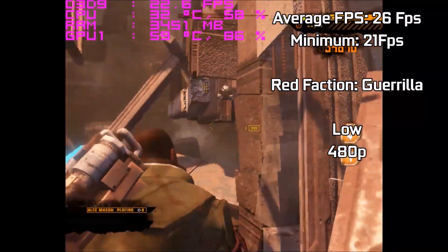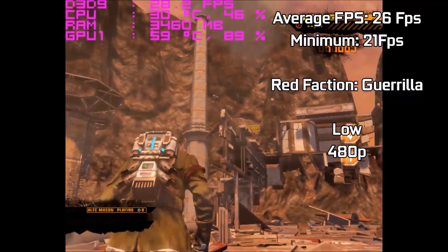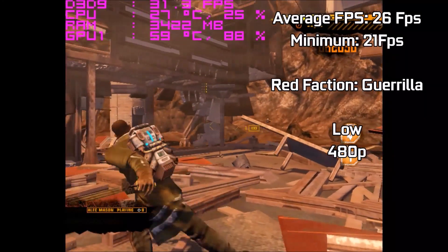As the game continues to run, even explosions with high particle effects only drop the FPS to around 21, which is not that low considering how powerless the card is. It's quite a good card for these older games.